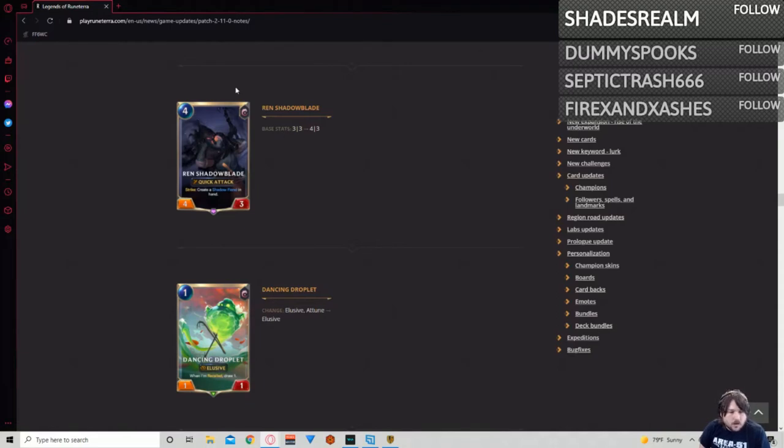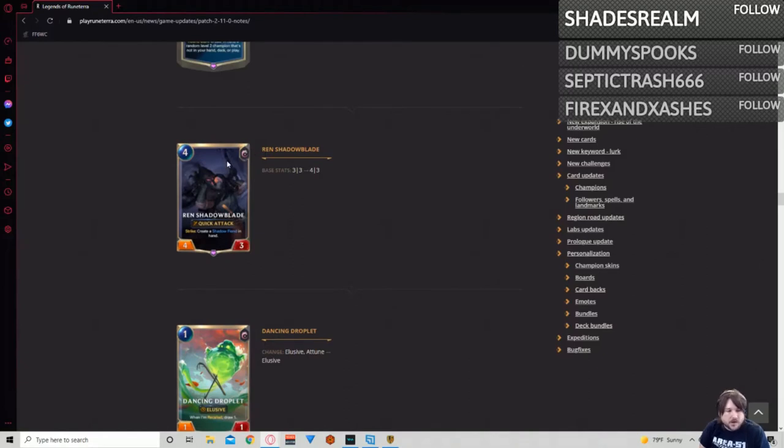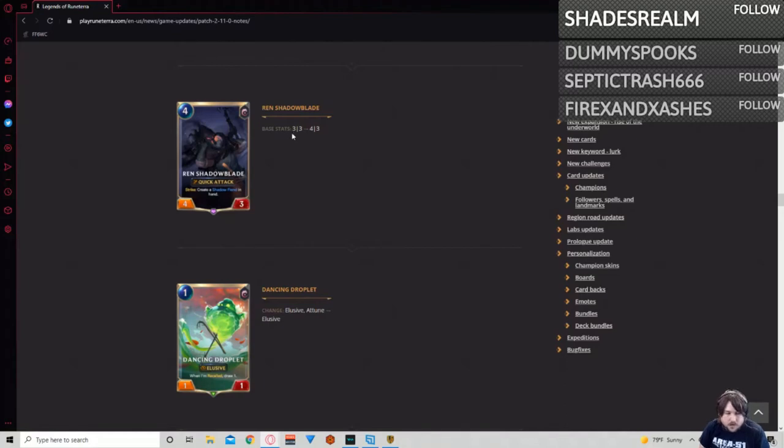Ren Shadow Blade is getting a one attack buff. They're trying to push Ionia's identity a little bit more and generate card advantage more consistently, because a unit with quick attack is more likely to not be traded into successfully. As a blocker he'll still die — his health didn't change. Shadow Fiends can be really strong but they're also one-and-done plays unless you're building synergy with them. Hopefully this lets the card see a little bit more play than just memes.